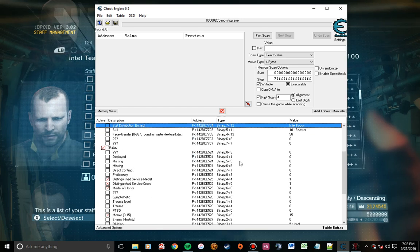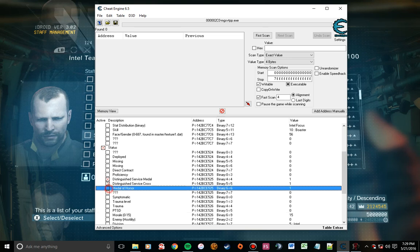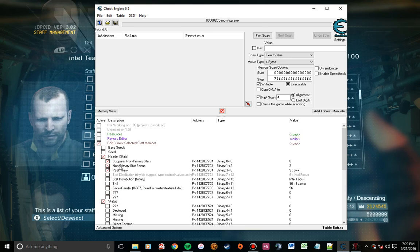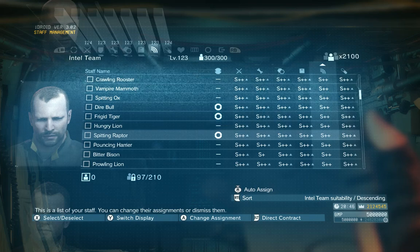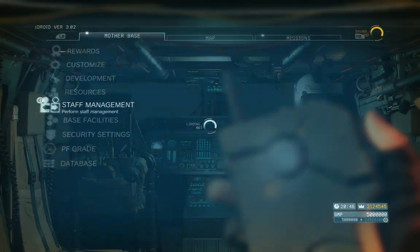That's how you edit a selected staff member using Cheat Engine, and how to edit an entire list of soldiers if you choose to. As a safety measure, once I'm done editing I like to go back into the menus and uncheck all these boxes so I don't accidentally affect a guy like Miller. On my next video, I'm going to show you how to edit your rewards table to get you as many soldiers as you need.